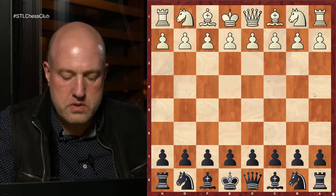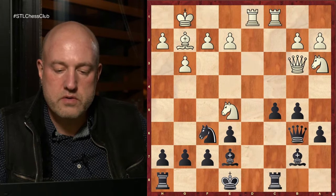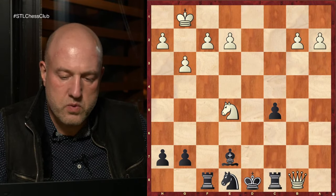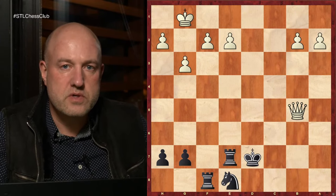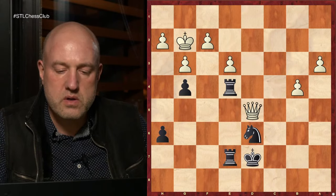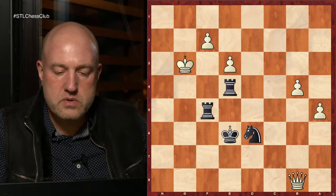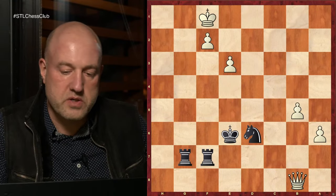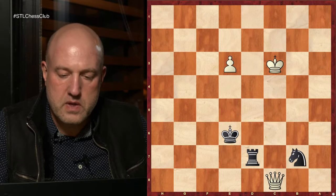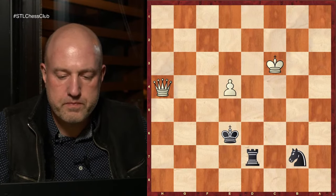Shuba-Pogorelov — same thing. White was completely winning in the middlegame and for some reason decided to go to the endgame like this, which still has pretty good chances. After a while we end up here. It's hard to imagine that Black was even able to get to this position. Knight takes b7, check, check, king e6, e4.